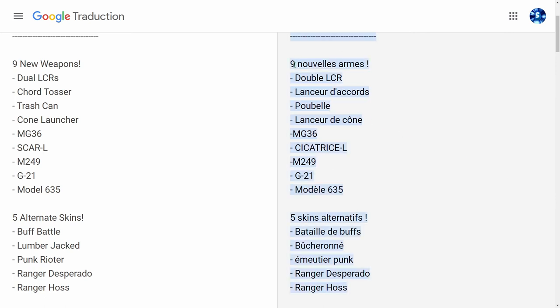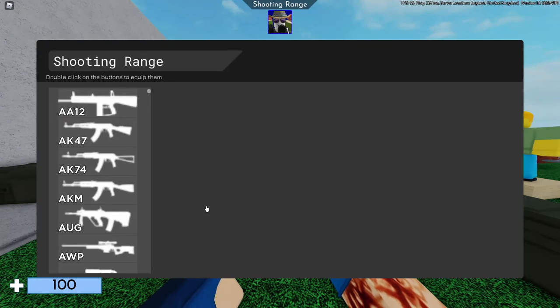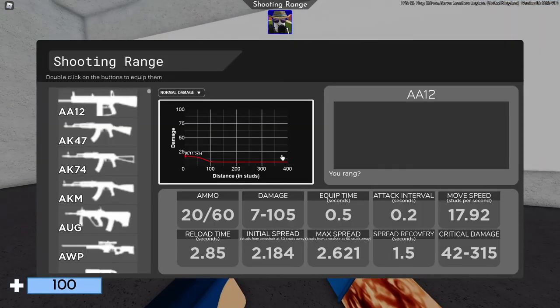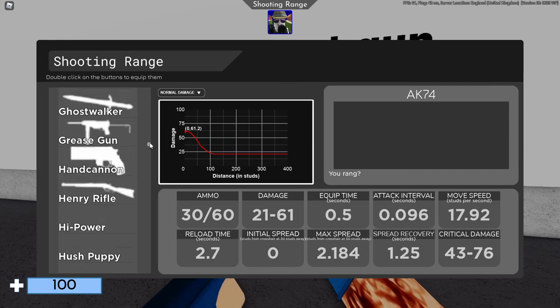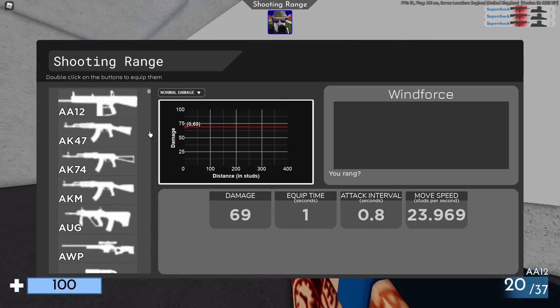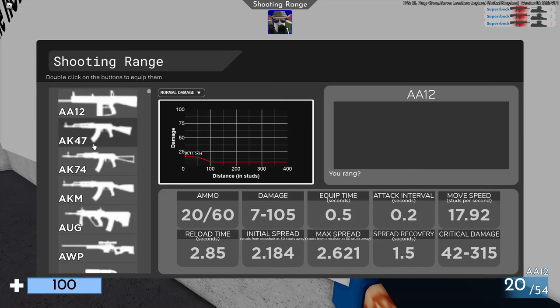Il y a 9 nouvelles armes. Voici le Shooting Range, donc le stand de tir. Pour prendre une arme, il suffit d'aller contre le mur. On a les informations concernant l'arme qu'on sélectionne, on a vraiment toutes les armes d'Arsenal. C'est au stand de tir aussi que vous pouvez aller à l'extérieur, et c'est là que je vais vous montrer les nouvelles armes.